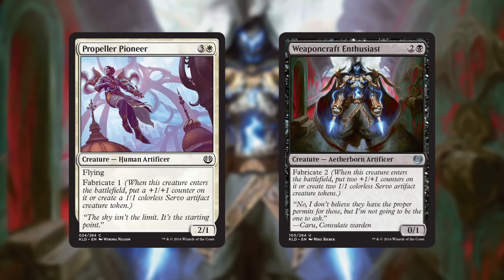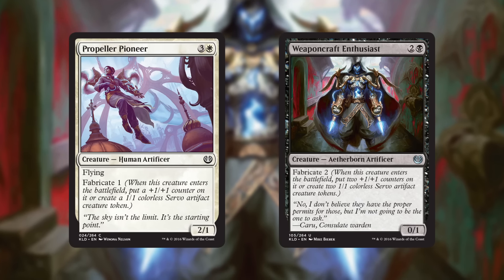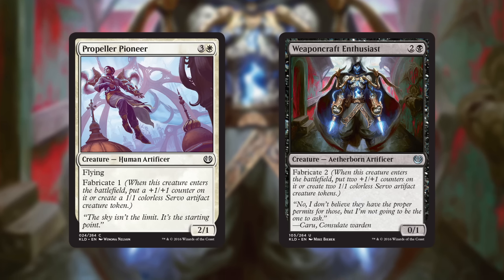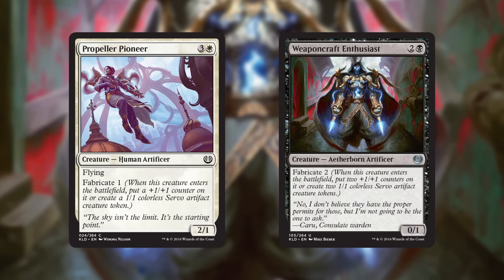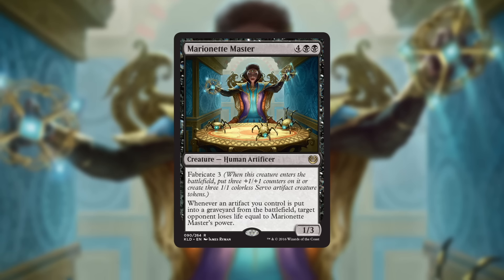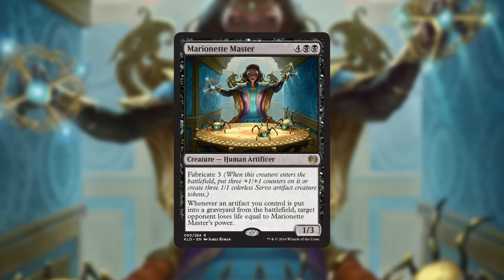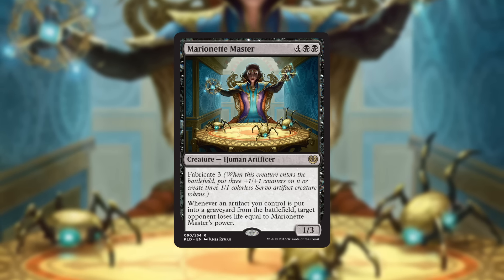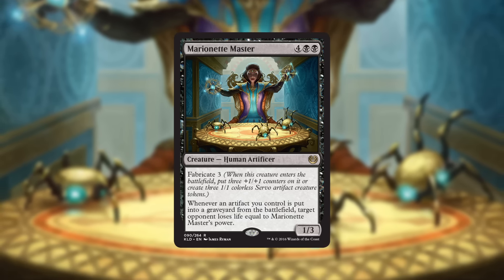Fabricate is a cool new ability you'll find on some creature cards in Kaladesh. There's a number after fabricate, and when a creature with fabricate enters the battlefield, you have a choice — you can either put that many +1/+1 counters on the creature, or you can create that many 1/1 colorless servo artifact creature tokens. Something we're a big fan of in R&D is creating divergent gameplay, where depending on the situation you'll do something differently. Fabricate is a great example: you might have the same limited deck, but over three matches you might choose different modes depending on the situation. You never know what you're going to choose when you draw the card — it's at that specific moment when you play it you have to figure out what you want.